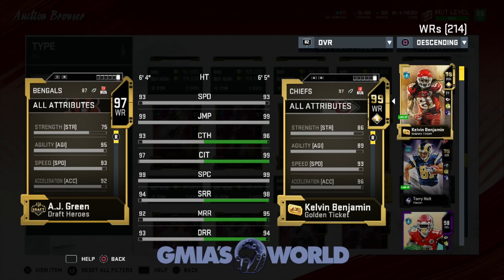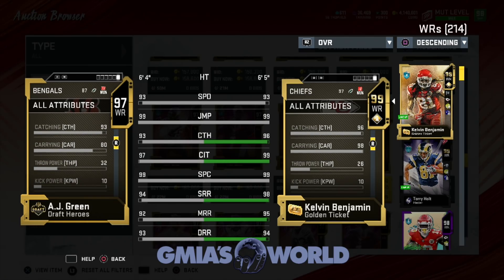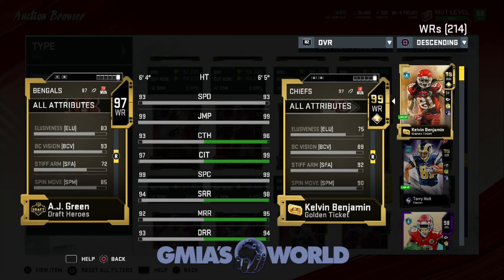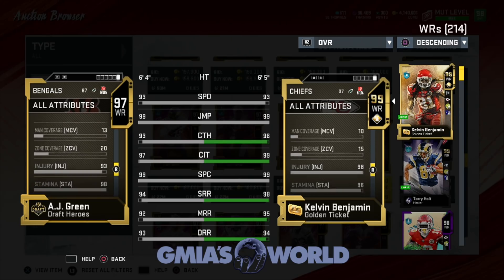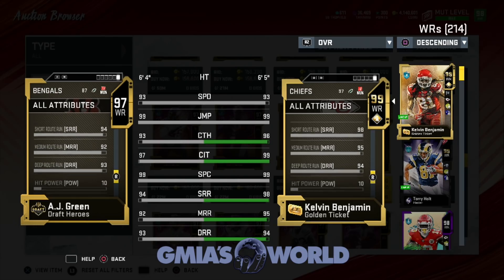Let's take a look at some other things. AJ Green is more agile, not as strong. His acceleration is a lot slower — not good. Catching we don't really care about. Why did somebody give him a 98 carrying? His run block is 49, pass block 55. Elusiveness 75, stiff arm 92, spin 90. Obviously the golden ticket is going to be a lot better, but AJ Green doesn't look like a slouch — he's actually a card you could probably go crazy with.